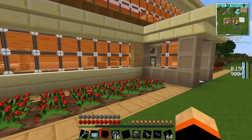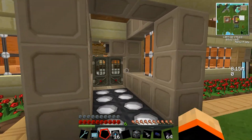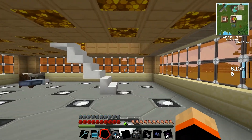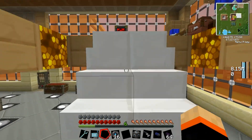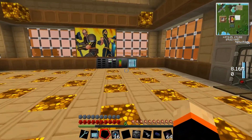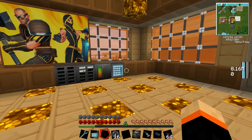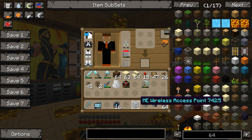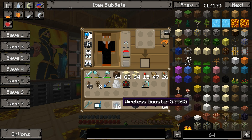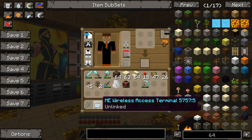As it stands, I've been just running over and collecting the fish. But of course we want to make it so they're automatically depositing into our storage network. So first things first, we want to get a little wireless access set up. To do this we're going to need a wireless access point, a ME wireless access terminal, and then some wireless boosters.